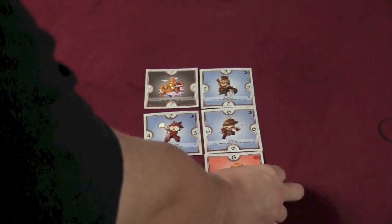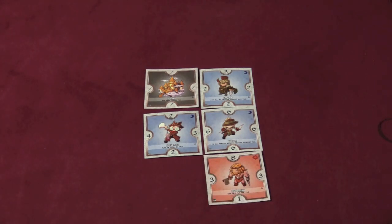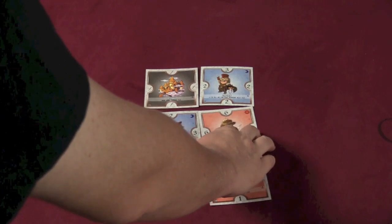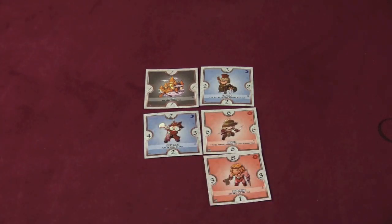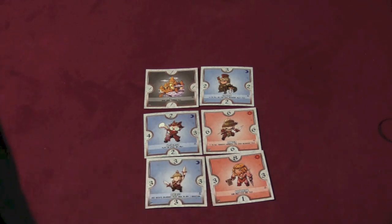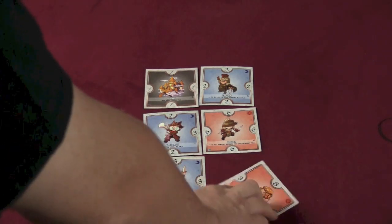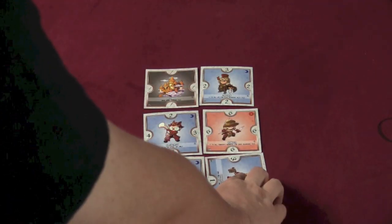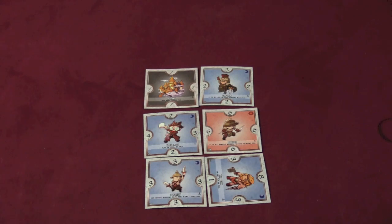I'm going to play the barbarian. He can only flip one tile. Sometimes when you place a guy you can flip multiple tiles, but this allows me to flip this ranger over, so now the ranger is on my side. Then the next person says you can rotate adjacent tiles in any direction, so he decides to rotate this one, which allows him to beat the barbarian because 3 beats 1. And this is going to go back and forth as players play different tiles.